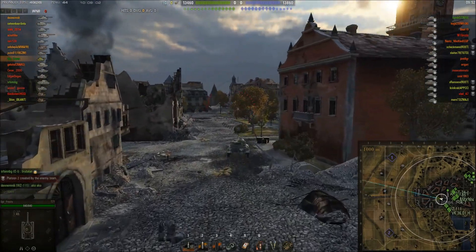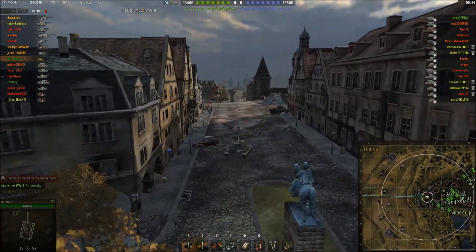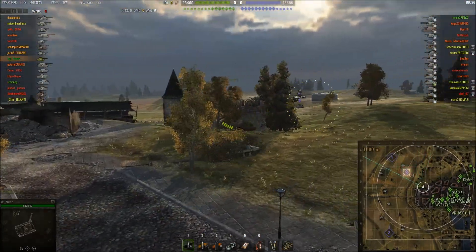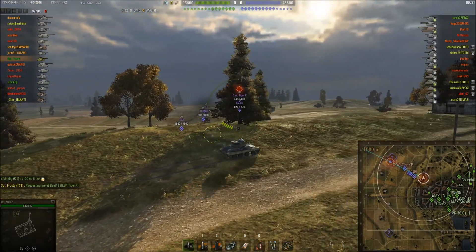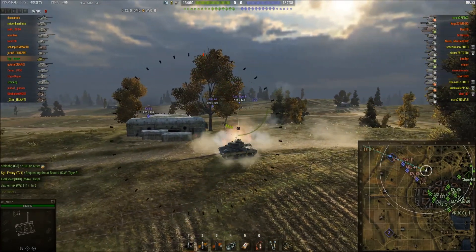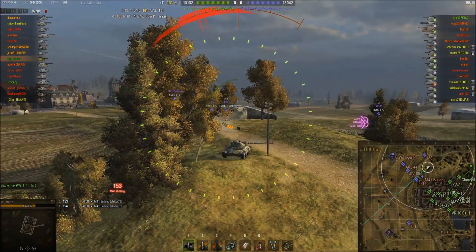I tend to play this tank not very passive but not really aggressive — I tend to hold back and just try to protect myself. I pretty much have the same style of play as the SP1C, except I spot the enemy RT in the first 30 seconds and then go down and lose 50% of my HP trying to take out the RT, which is what's going to happen when this Bulldog starts unloading into me.